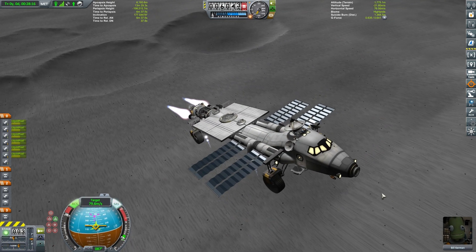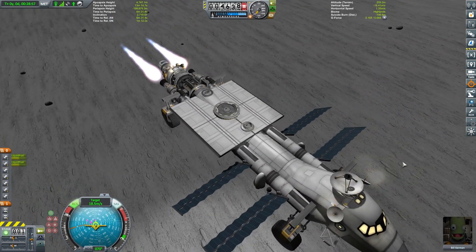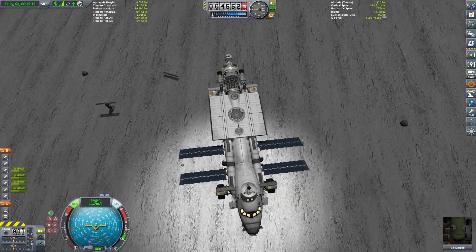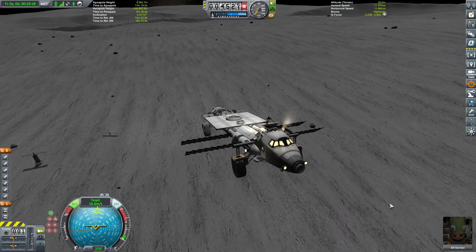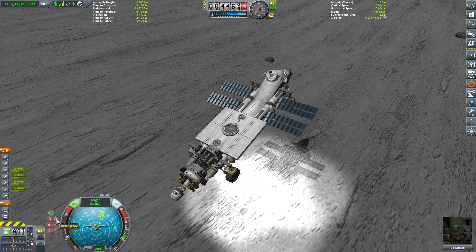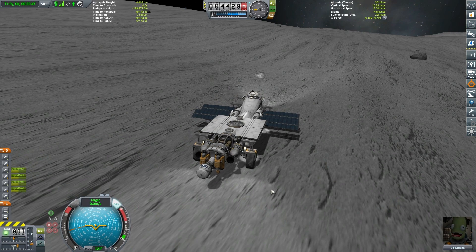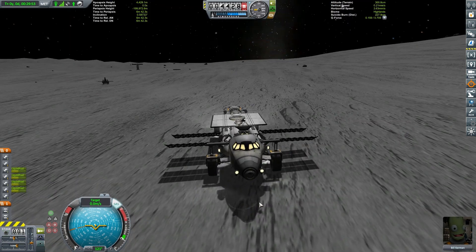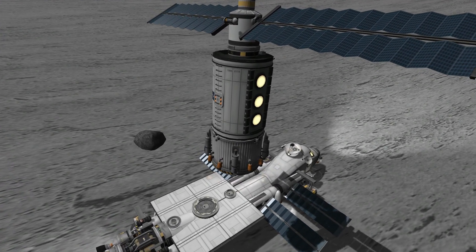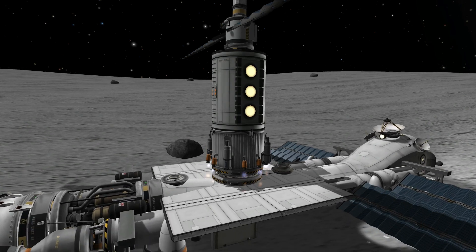Bill Kerman will be very happy to see all of his workmates again. We have our science lab and our small little hopper vessel with Valentina Kerman in it. This landing isn't going quite as smoothly as the other few — need to wipe off some of this horizontal velocity before coming in. And touchdown. Once you have finished with your little modules out there, you can bring them back and slowly dock them back onto the truck, if you're able to.